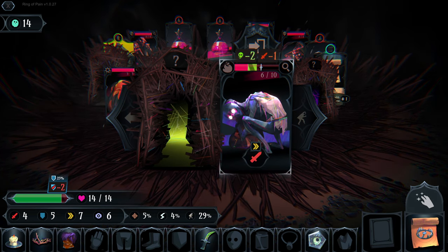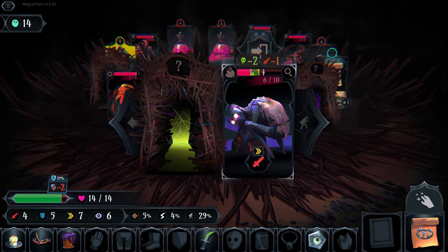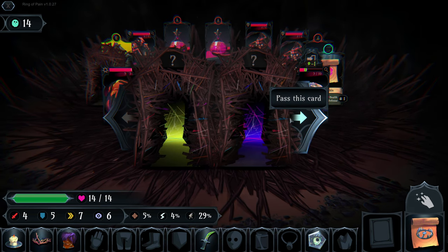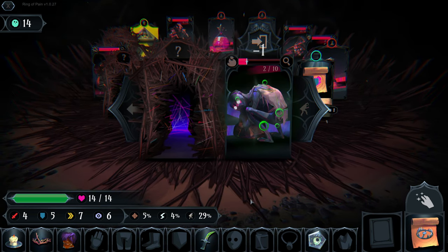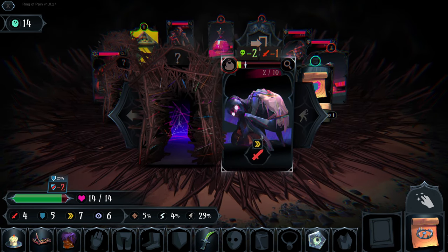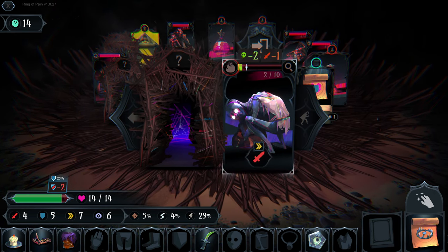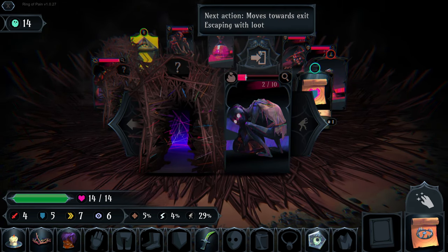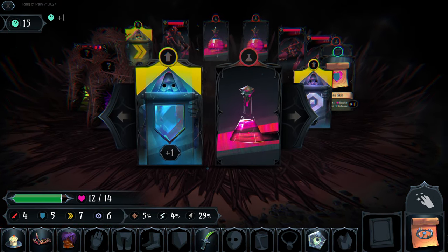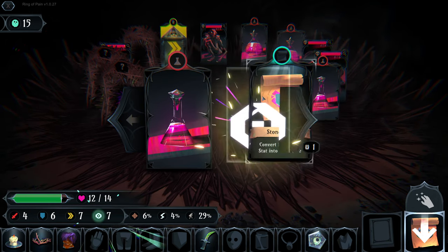We don't want to attack him directly because that explosion would cause us four damage. So we move out of the way and the explosion causes four damage to him instead. Now we attack him with combined three damage from our attack and poison. He ran away, but we need to be wary - the Scrounger likes to steal loot, moving towards the exit and taking it with him.